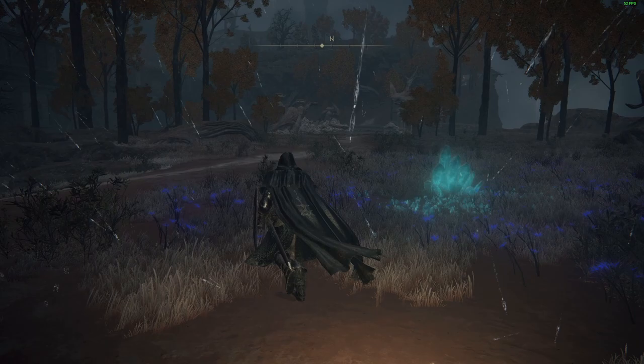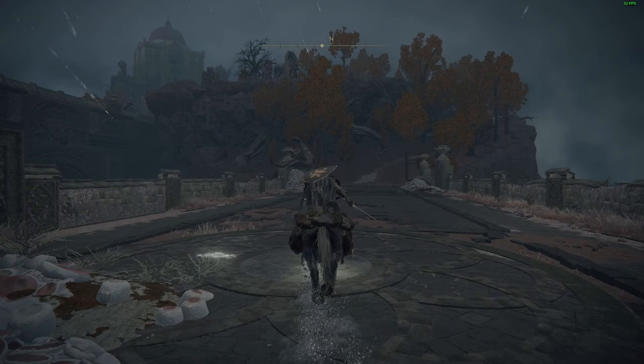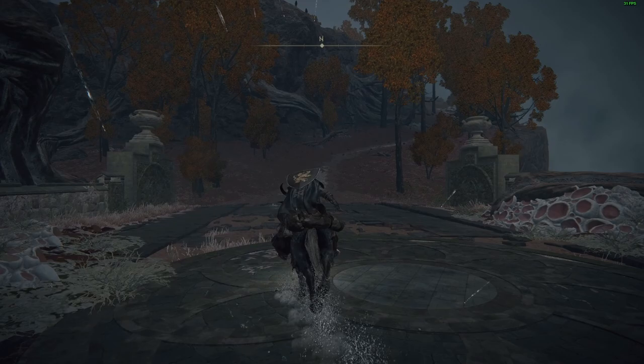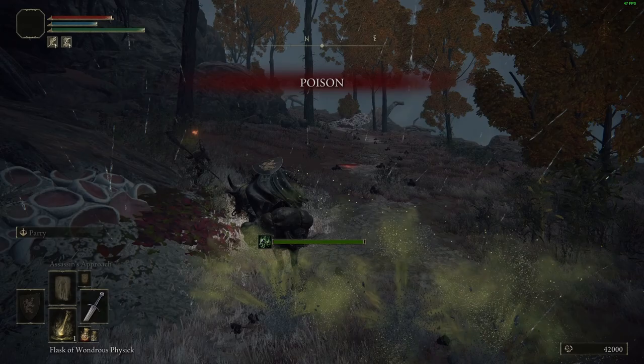Mount Torrent and aggro the Knight. Once he's chasing you, kite him back toward the ramp and smash as many of the poison traps as you can. He will soon be afflicted with poison damage and his health will begin ticking down. Keep running away and eventually the Knight will lose aggro and then despawn. Once he respawns at the bridge, he should die immediately to the poison — that's how it happened for me. If that doesn't happen immediately, he should still be suffering poison damage, in which case it's just a waiting game. Once he dies, the Ash of War will pop straight into your inventory, along with roughly 42,000 souls.